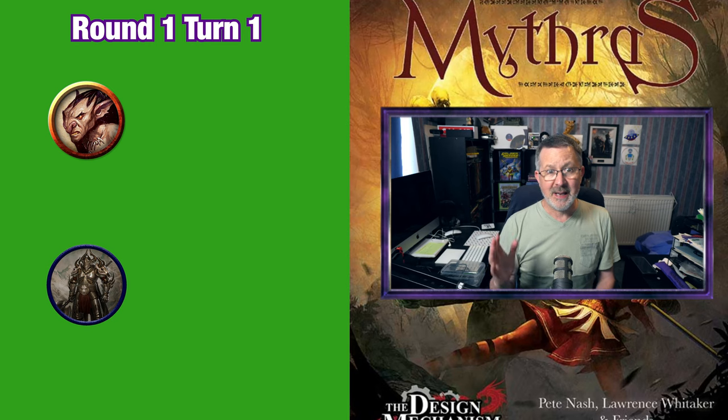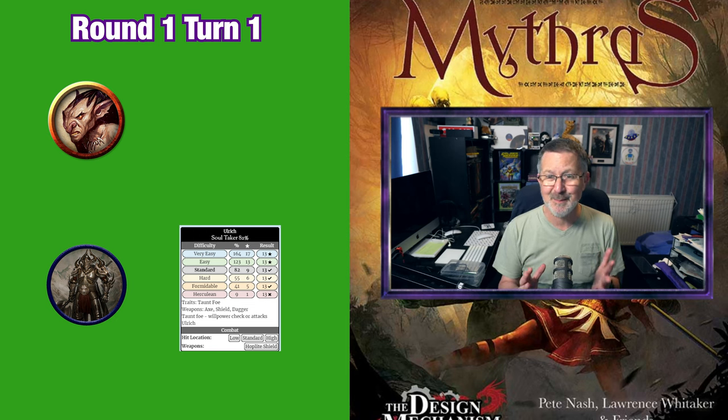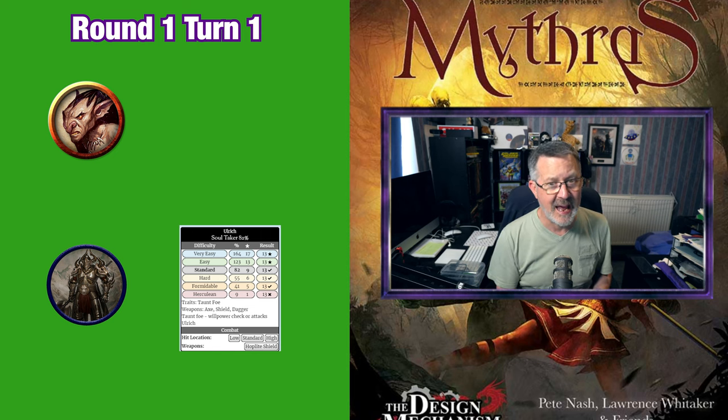So now it's time for Ulrich to fight. He swings his axe and gets a 13 — that's very close to it being a critical. The goblin, who of course only has one action left, quite wisely decides to try and parry the axe.